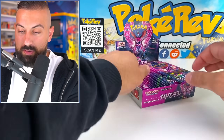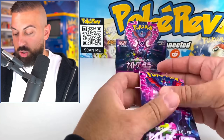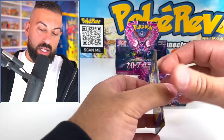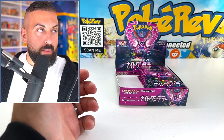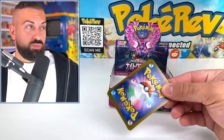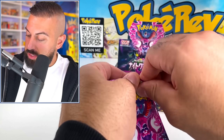Non-holos there, could get something decent. Left side: two EXs, two illustration rares. No secret rare yet — should be something in here. I'm trying to get that Houndoom. That's probably my number one chase in this set — the Houndoom or the Persian. Persian's really cool.